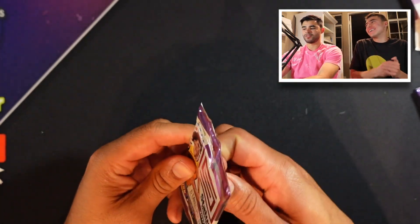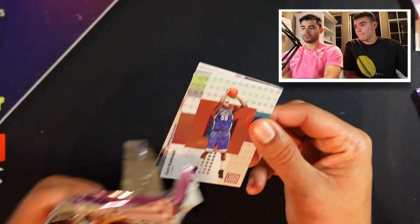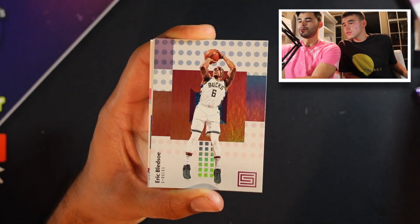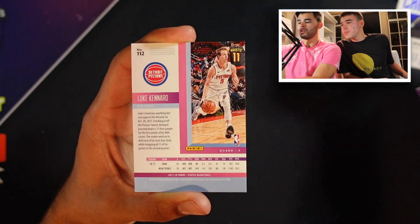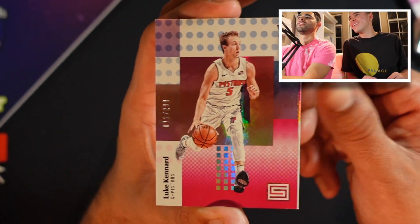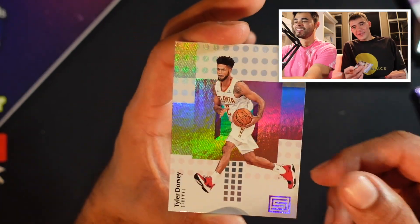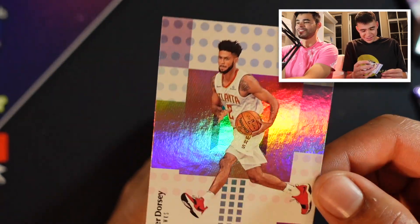I'm happy with the Jonathan Isaac auto, but I had my hopes high. We still could get a numbered Tatum or numbered Kobe. Randolph. Serge. Bledsoe. Rookie credentials - Frank Jackson. Luke Kennard - numbered rookie. That's still pretty cool. And then Tyler Dorsey - shout out to Nathan, I went to high school with Tyler Dorsey at Maranatha High School. I don't know if he knows who I am but I knew who he was. I don't know if he's in the league anymore - plays for Greece. Still cool for the PC.